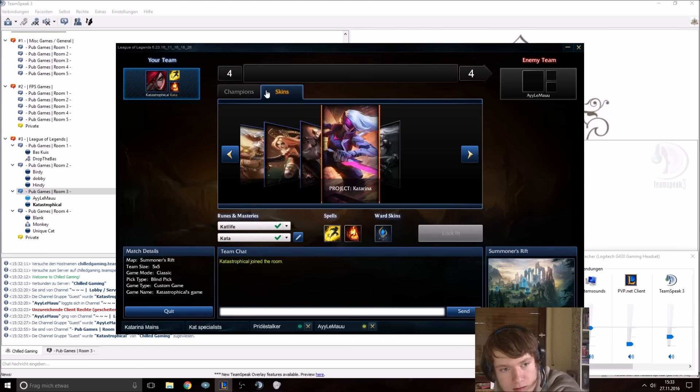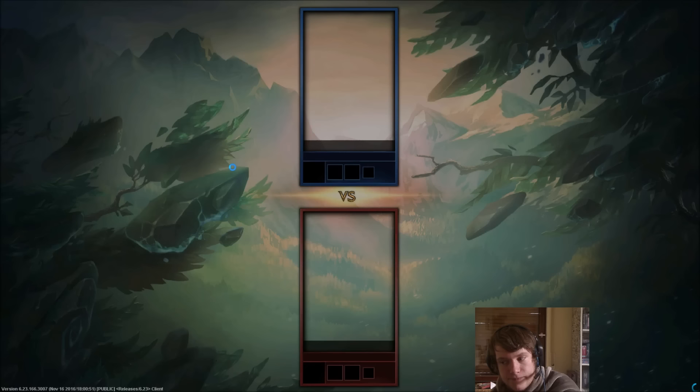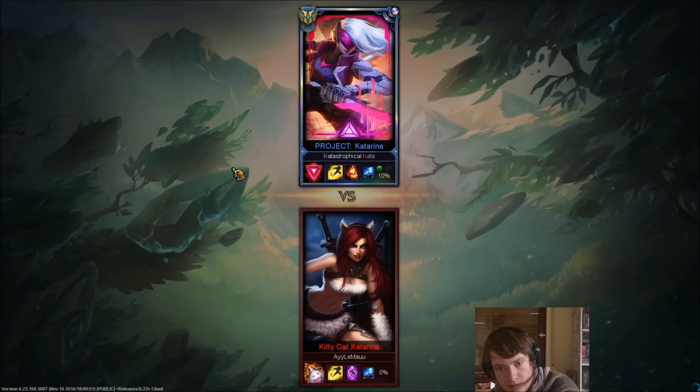Early game I'm trying to be aggressive from level 2, not from level 1. At level 1 I just want to farm up a bit with my Q, and at level 2 I take E and then try to get a nice combo. If I just throw Q and E on it, I auto once and then go back. Or if I'm having such a big lead in experience, I can just E on them with the auto attack reset.